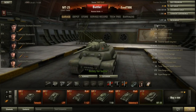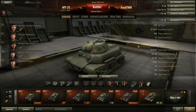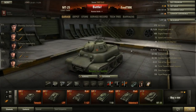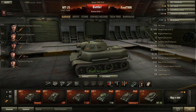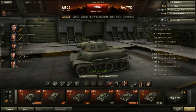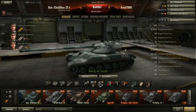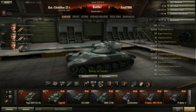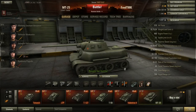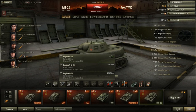The MT-25 gets 570 hit points — kind of average, nothing to complain about. Its weight is 25 tons, which is pretty heavy. If we compare it to the Bat-Jet, that also weighs 25 tons, so it's a pretty heavy vehicle for a light tank.